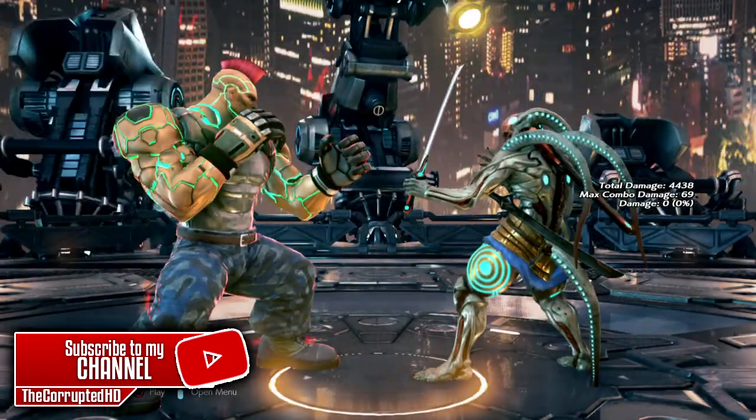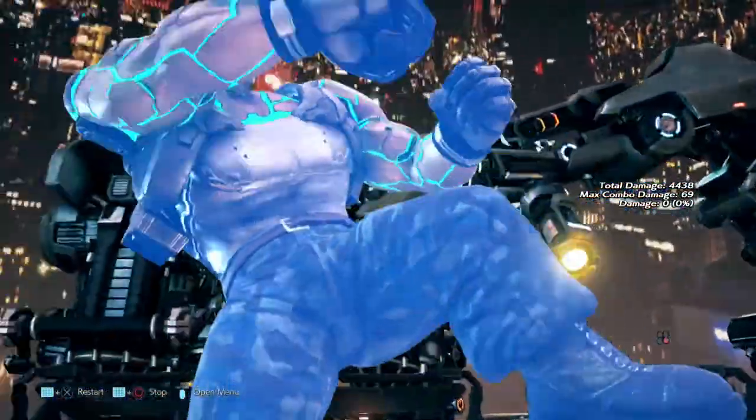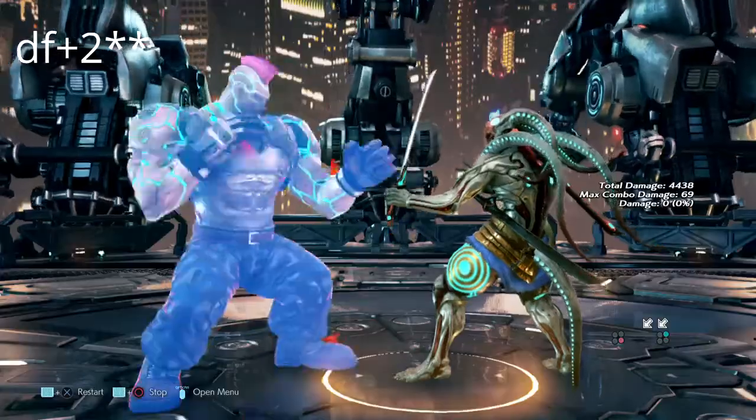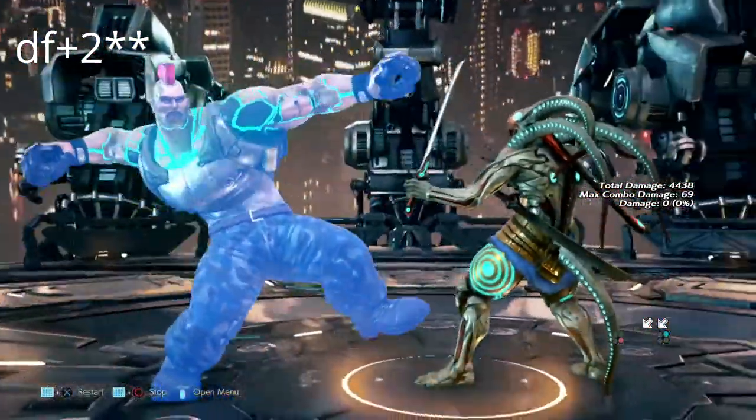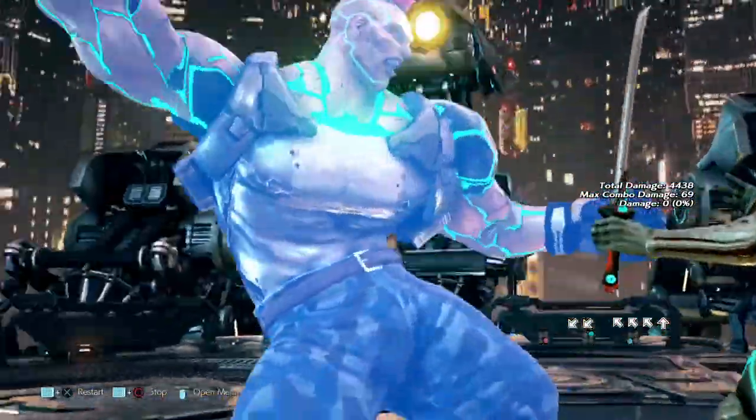We're going to start this one off talking about his rage art. His rage art is a mid — it's about negative a million on block. You can't get a launch punish off of it. For some reason Yoshimitsu doesn't have the reach to do a down forward 4, but a Fubuki-ni or a buffered crouch dash 1 could probably work.